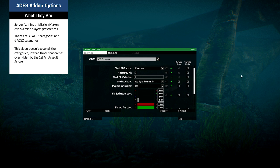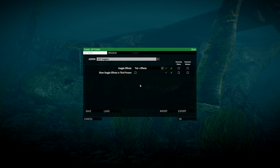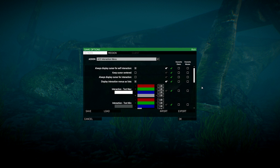Members may want to consider adjusting the following. In the Common category, consider changing the icons that give feedback, the progress bar location, the hint background color, and the hint text font color. Under the Goggles category, ACE detects when a player is wearing goggles and adds a discoloration to their view. Dust effects from helicopters, explosions, and gunfire will rest on a player's goggles, which can be wiped off using Control, Shift, and T. Under Interaction Menu, from displaying the cursor to the text size, the appearance of ACE 3 interaction menus is highly customizable.